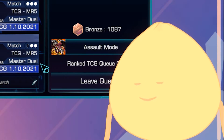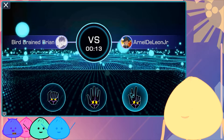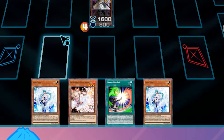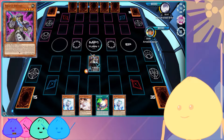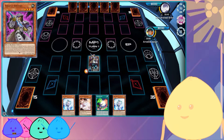Let's go at this again. Bird brain — that makes two of us. Normal summon the Salsa. I have three hand traps in hand, and I'm just hoping that because Assault Mode has a bunch of one-card combo starters, if I can get it going I should be all good.